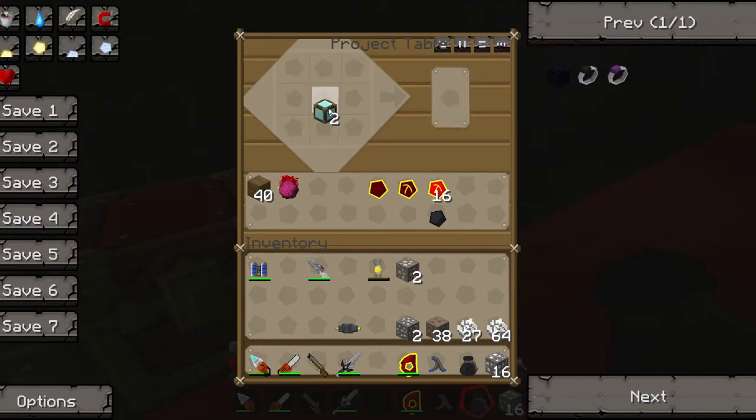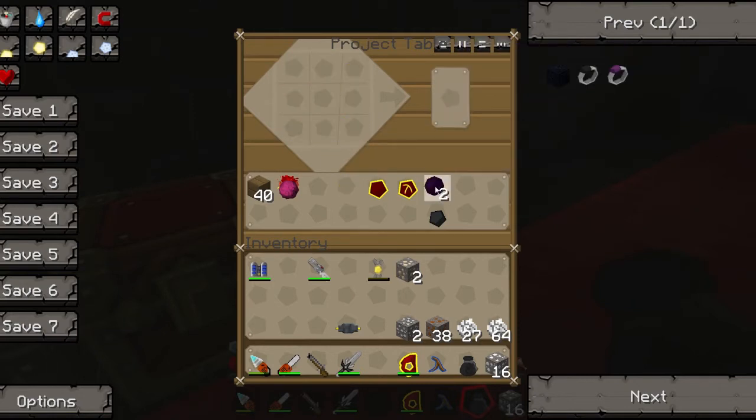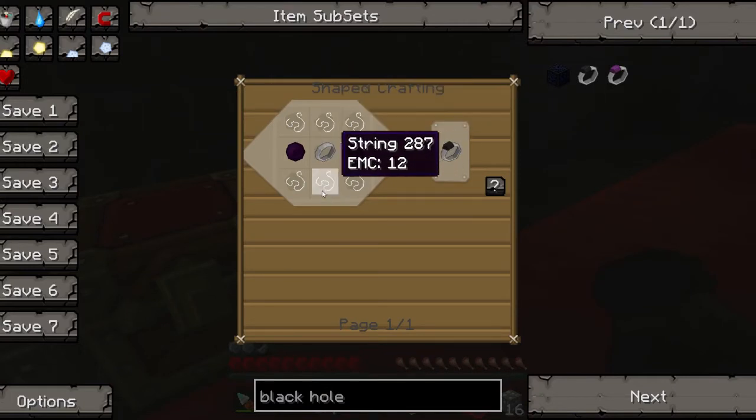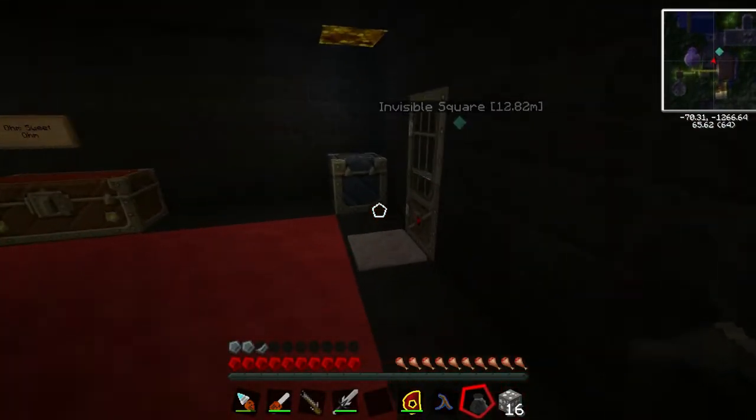Bucket of diamonds — bloody expensive, these things. Blimey. One, two. Fantastic. Iron band — and then six string. Iron band might be an issue, I'm going to have to go find some lava. Bloody hell.